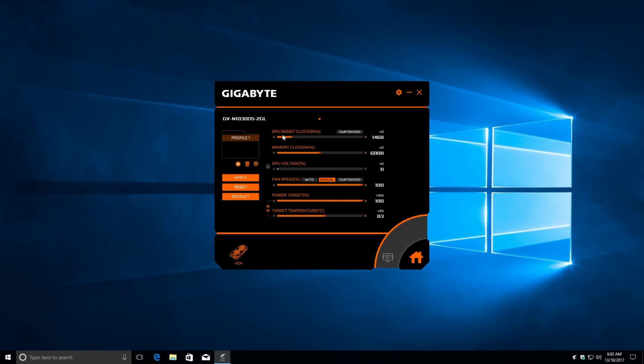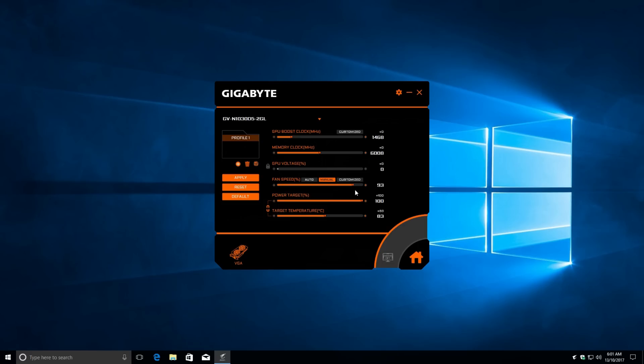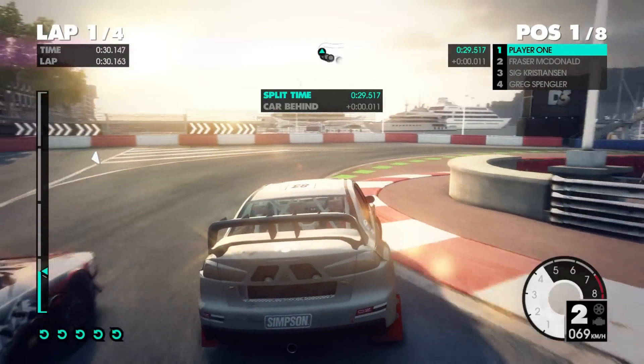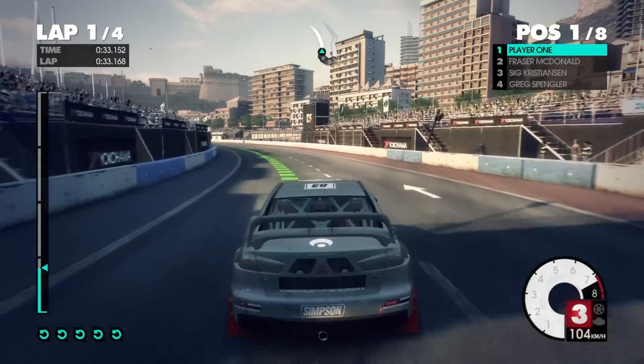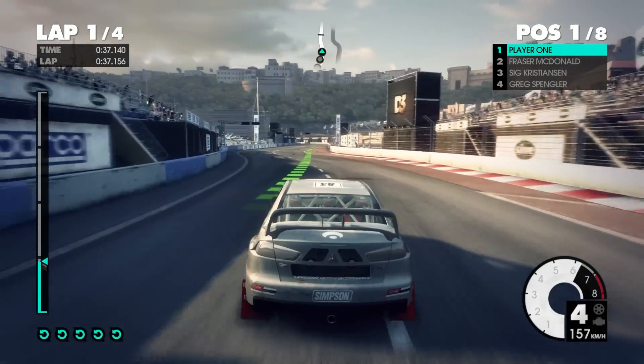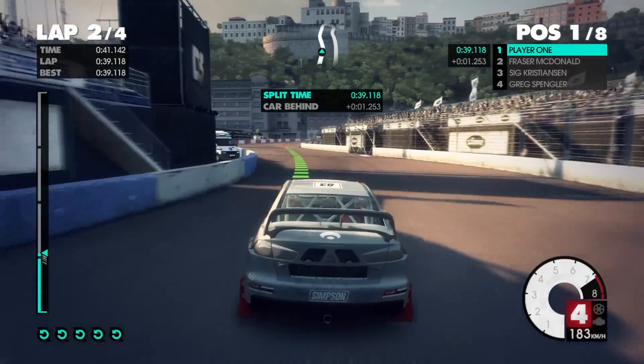For the overclocking I'm using the software from Gigabyte — I found it really simple and easy to use. It's got some profiles: a gaming mode and an OC mode, but we're gonna overclock it manually. The first thing I did was set the fan speed to 100%. What I like to do when I overclock a video card is check out the individual overclocks of the GPU and then the memory. The GT 1030 has a very narrow 64-bit memory interface, so I do that to find out what is more beneficial — overclocking the GPU or the memory.